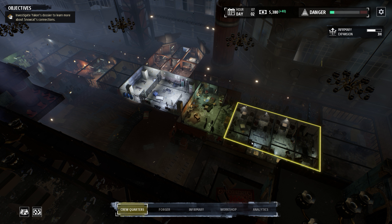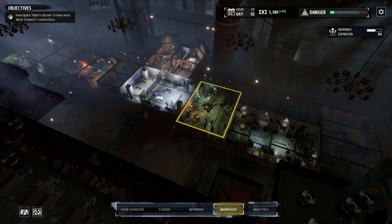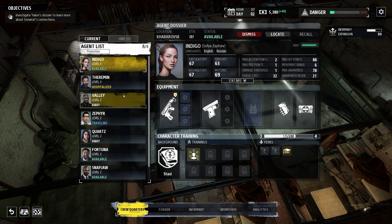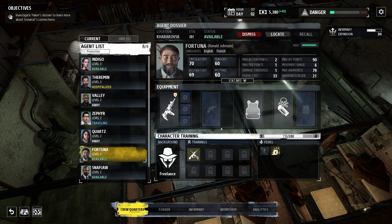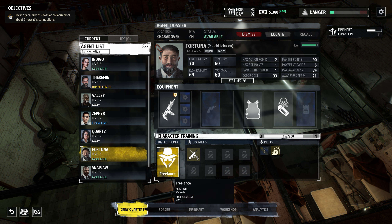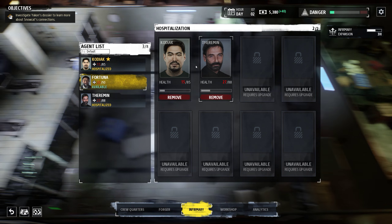Hey there, I'm denx564 and this is a continuation of my let's play of Phantom Doctrine. We just completed the mission where we saved agent Fortuna, but I poisoned myself by throwing a blister gas bomb right in front of my feet — because that's how you save a person, throwing nerve gas under your own feet and your partner's feet.